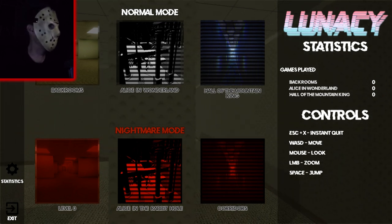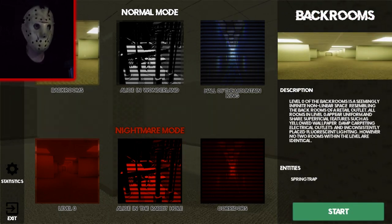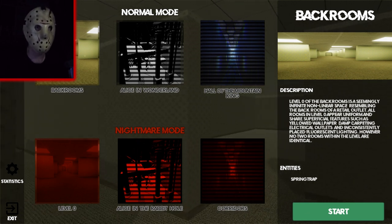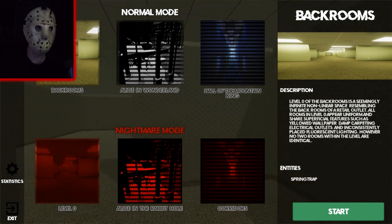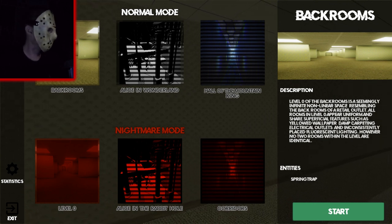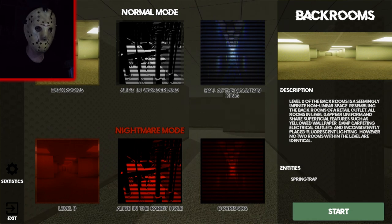Level zero of the backrooms is a seemingly infinite non-linear space resembling the backrooms of a retail outlet. All rooms in level zero appear uniform and share superficial features such as yellowed wallpaper, damp carpeting, electrical outlets, and inconsistently placed fluorescent lighting. However, no two rooms within the level are identical — pretty tricky to pull off. Oh, entities: Spring Trap? What the hell does that mean?